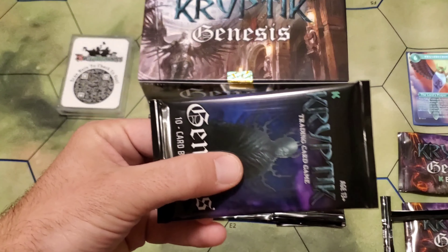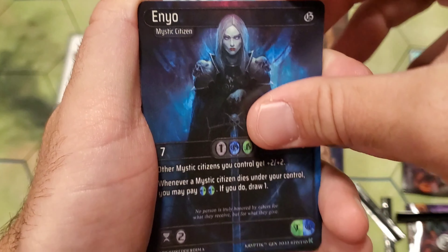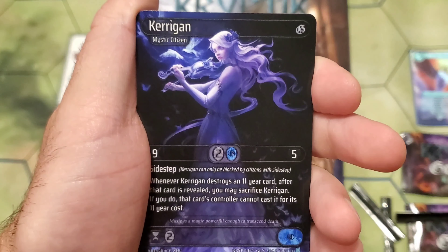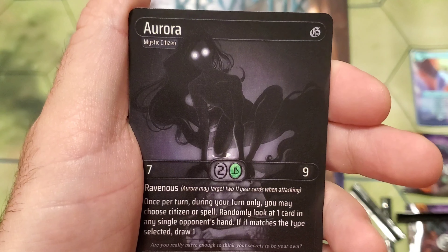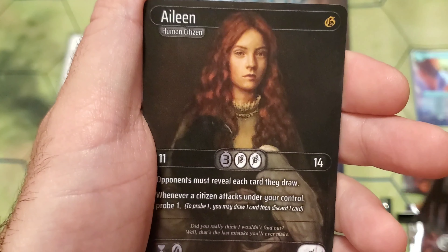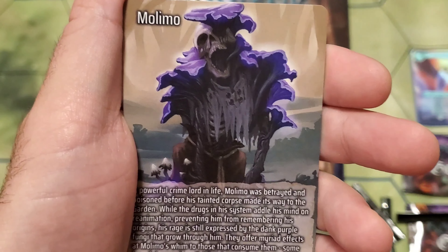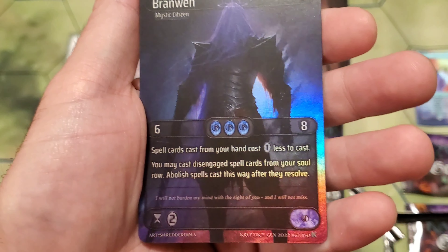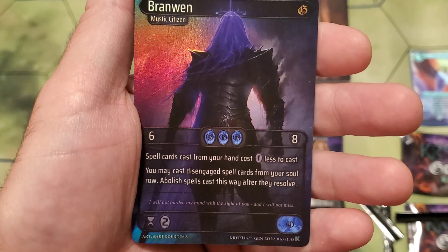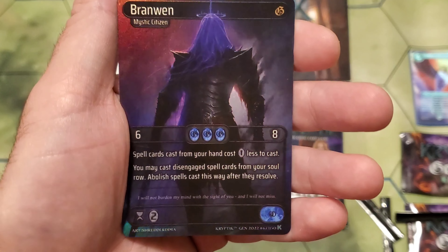Pack number twenty-three. We got some heat in this one? We got Karina, Enyo, Oscar, Kerrigan — okay, haven't seen that one yet — Daphie, Aurora, Karina, Eileen. And Boudicca. We got the Fungus Among Us — Molimo for the lore. And foil Branwen. Nice. Love it. That's one of the cards I like a lot.